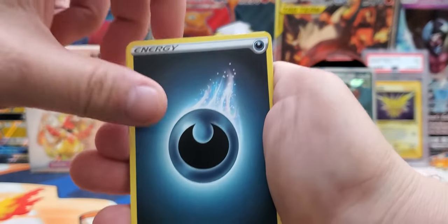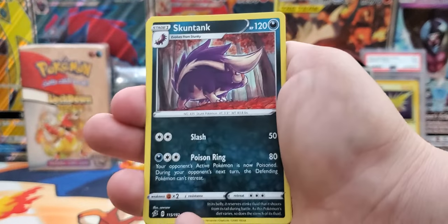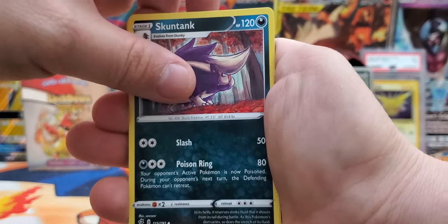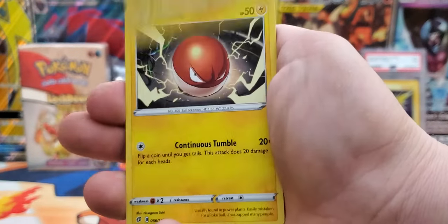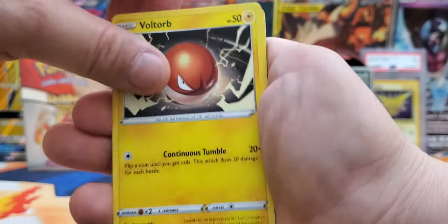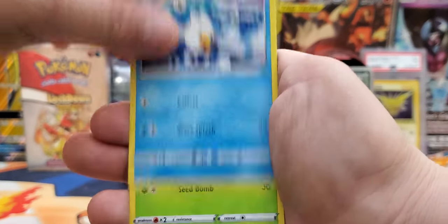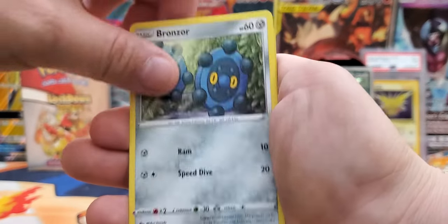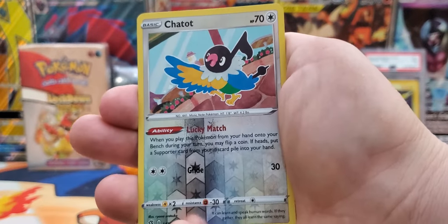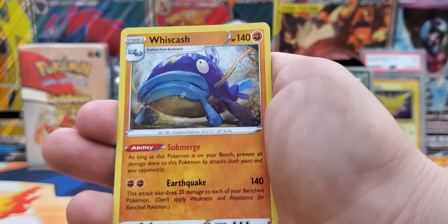Alright, next pack. Dark Energy, Nugget, Skuntank, Morpeko, Voltorb, Nosepass, Wingleit, Phantom, Bronzor. Chatot is the reverse, and our rare is going to be a Wishiwashi — non-Holo. Alright.